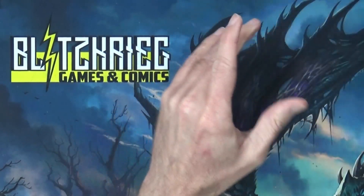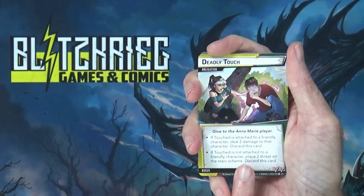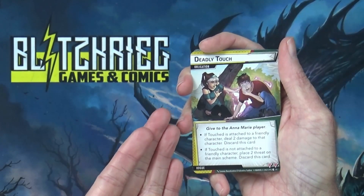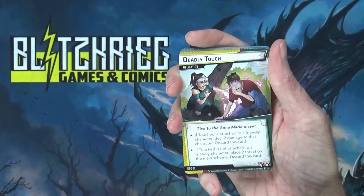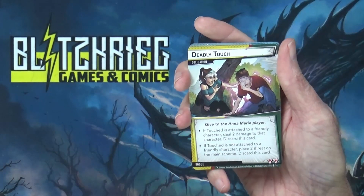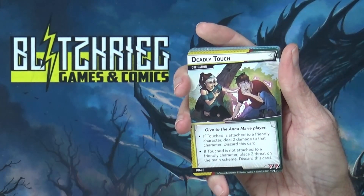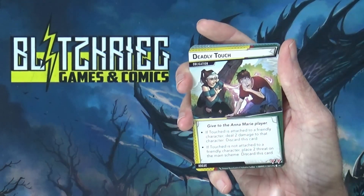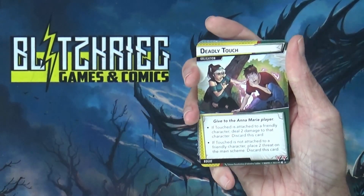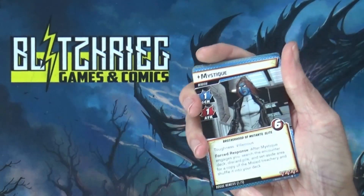Next you're going to have the obligation — give this to whoever's setting up the game because it gets shuffled into the villain deck. Her obligation is Deadly Touch: if Touched is attached to a friendly character, deal two damage to that character and discard this card. If Touched is not attached to a friendly character, place two threat on the main scheme and discard it. She does not have a way to get rid of this card permanently — it's always going to come back, which makes sense for the character.